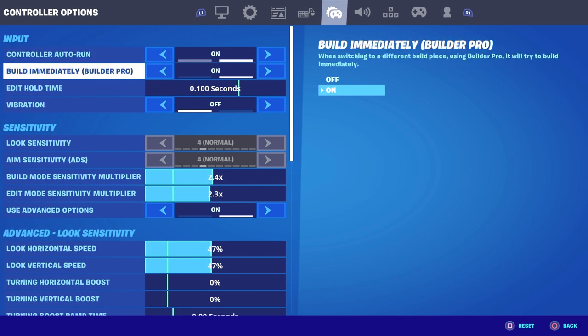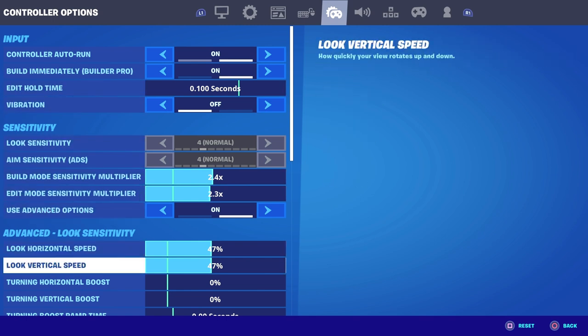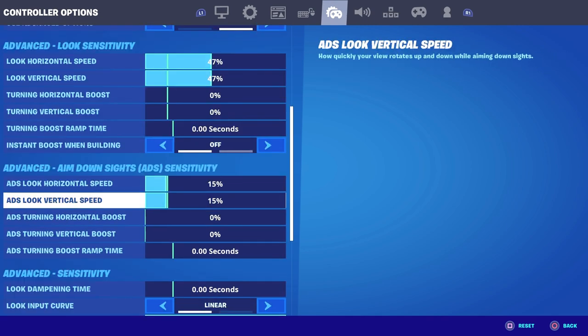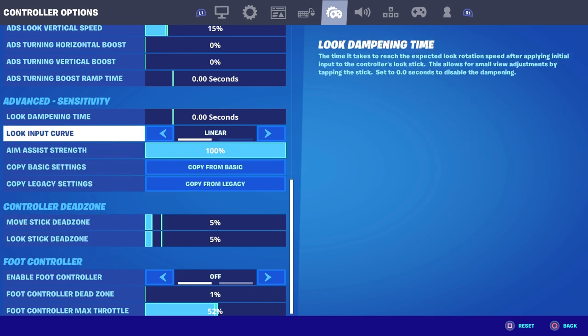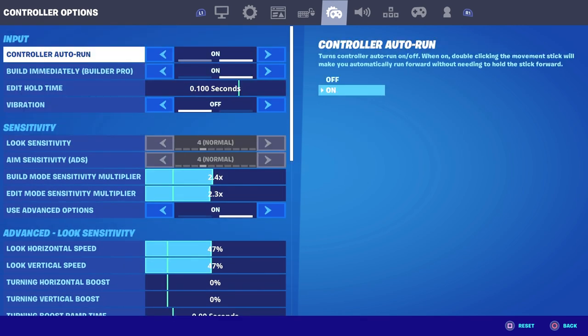These are FaZe Sway's settings. His build mode sense is 2.4, edit mode sense is 2.3 — pretty good, I kind of like that. Look horizontal speed is 47, look vertical speed is also 47, really in that range, a really good setting so far. ADS look horizontal speed is 15, ADS look vertical speed is also 15 — pretty good. He uses linear. For his dead zone he runs 5 and 5. Also, just so you guys know, Sway does play claw, so these settings might not be perfect for everyone. If you play claw these might be really good, but if you don't, just a little warning.